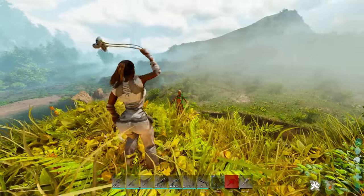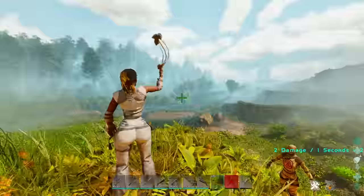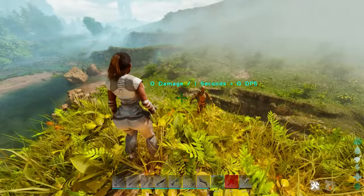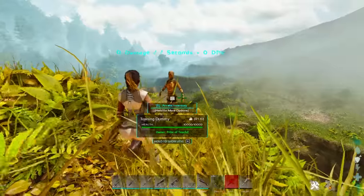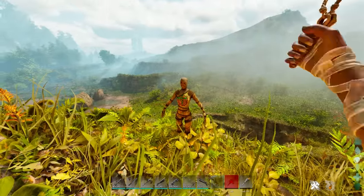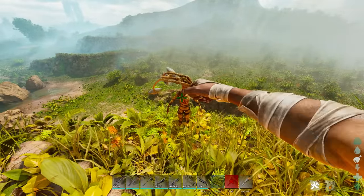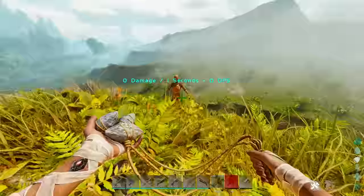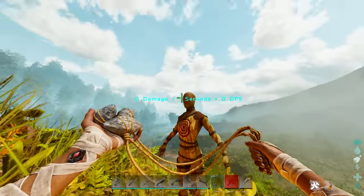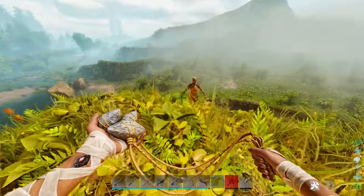Next on our list, certainly the most popular PvP weapon in the entire game and also incredibly useful in PvE — the bola. The bola is great because it locks somebody in place for around 20 to 30 seconds. The exact time depends on what you're launching at and what tame it is, but the rule of thumb is about 30 seconds. As long as you hit them, they will not be able to move — they can jump up and down, but you can get close and it's basically game over.